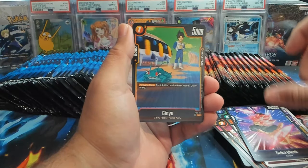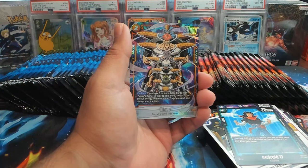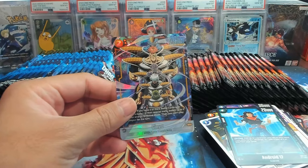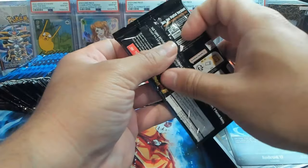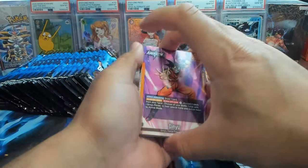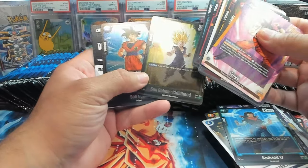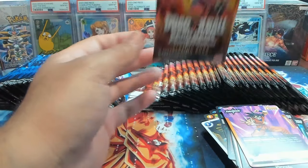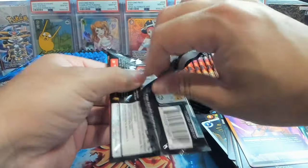We have Salsa, Tien, Strongest of Universe 6, Ginyu Frog — great for the Frieza deck — Botamo, and right off the bat we got a Ginyu Alt Art. That hurts so bad. Not a... you know what, that's okay. If we're going to get the bigger hits, I want it in Blazing Aura because I'm looking for the Vegito 2-star Alternate Art, aka the God Rare.